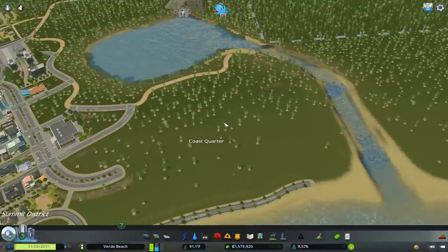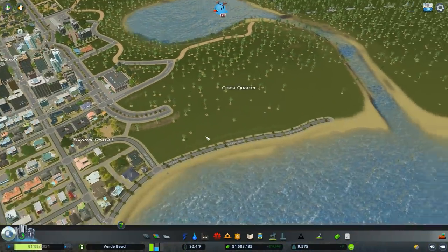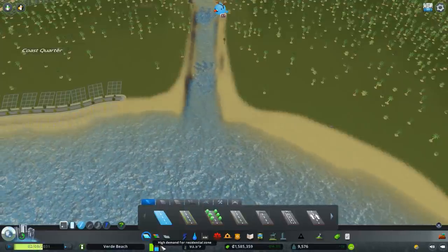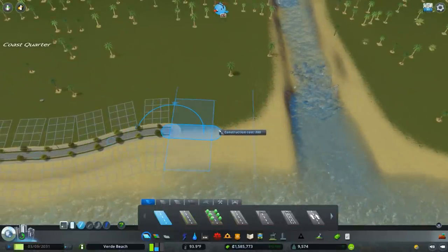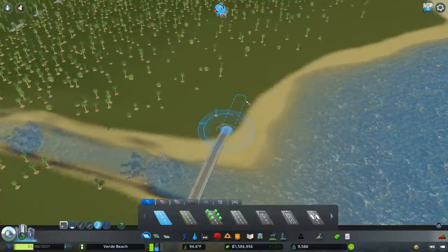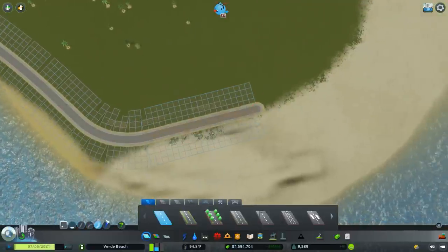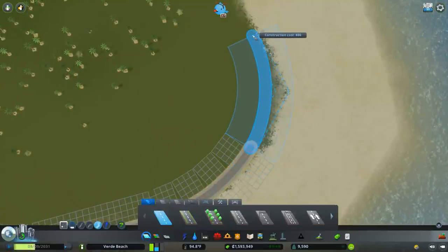Let's slow things down — we'll keep the simulation moving because one of the things I mentioned is I'm really interested in getting the population to 14,000, so we need to start building. In this area we have a high demand for residential zoning and a moderate demand for commercial, so let's start fulfilling some of that demand. I'm going to continue doing with River Road what I've done with it in the past — continue to follow the banks of the shore. I do want to throw in straight segments when I can — it'll eventually make this easier to develop.